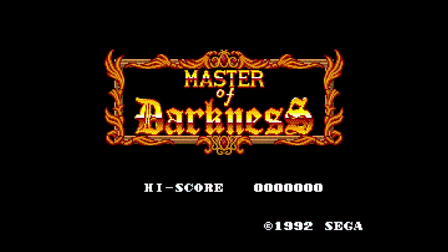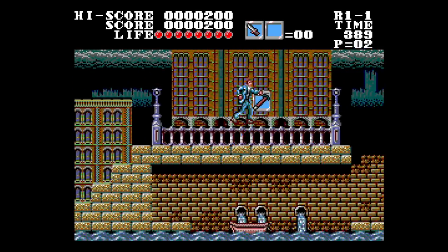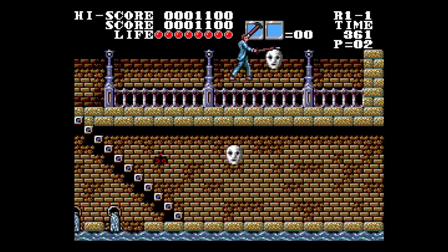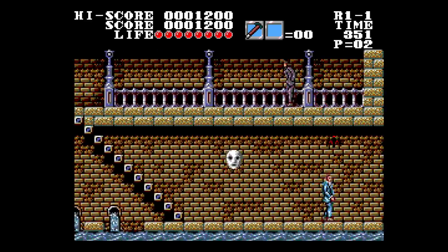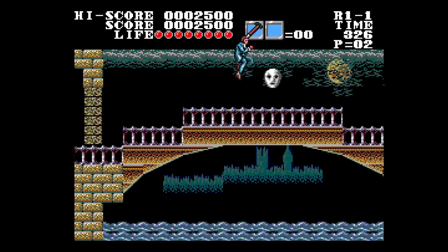You like Castlevania, you say? Well, then you've got to check out Master of Darkness. This game did not come out in America — it's a UK game. This game is about as Castlevania as you'll get on the Sega Master System. These creepy floating heads are kind of like your candles — there are going to be power-ups and items inside those. It's hard to look at this game and not think it was inspired by Castlevania. This is actually a really great game. Master of Darkness — check it out for your Sega Master System.